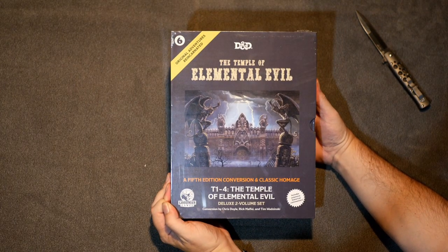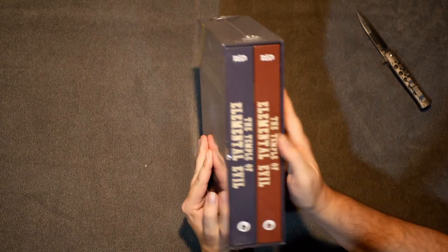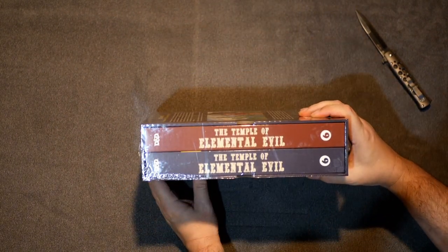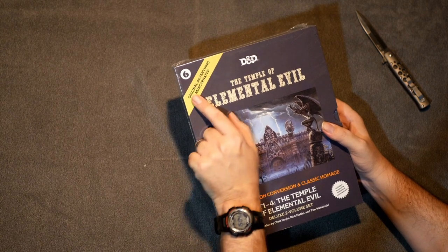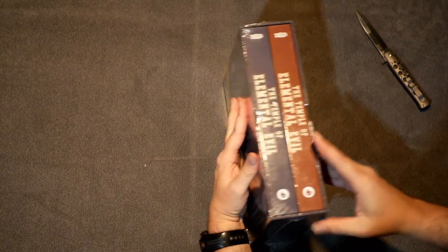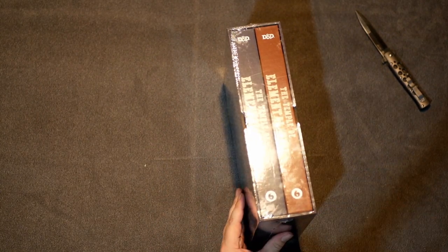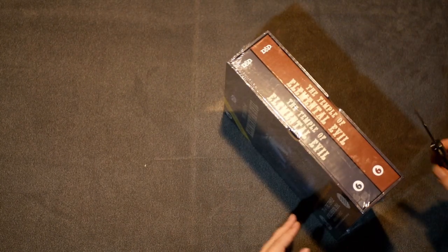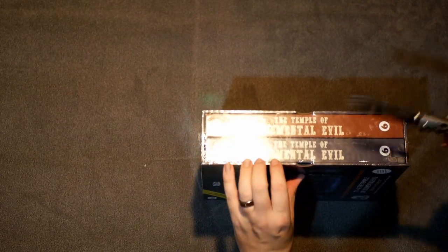Temple of Elemental Evil — this is a two-volume set. This is the Original Adventures Reincarnated series. This is number six. They've got Keep on the Borderlands, Isle of Dread, Expedition to the Barrier Peaks, The Lost City, Castle Amber, and Elemental Evil is the brand new one — it just released. I had it pre-ordered and it showed up today.